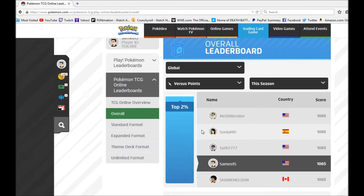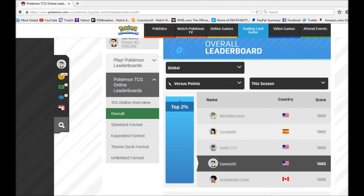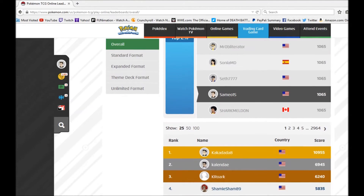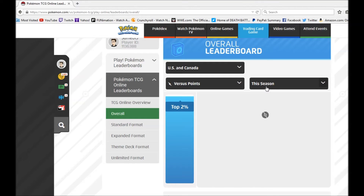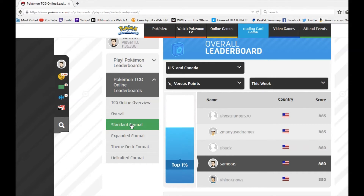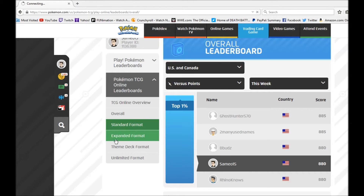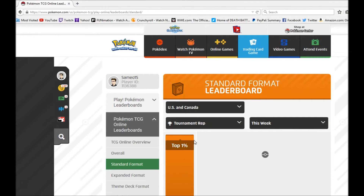Pretty sweet. I'm in the top 2%, and overall I have 1065 points. So yes, even if you've completed things over here, you still obtain Versus Points. Like I said, 10 points for a victory and an extra 5 points if you had the advantage at the start of the game. You can also use the Global Rankings and search by US and Canada, search by This Season or This Week, and you can also do Standard Format, Expanded, Unlimited, or whatever fits your fancy. You can also do a tournament rep instead.